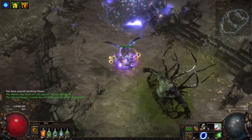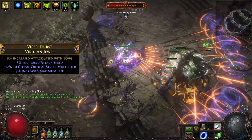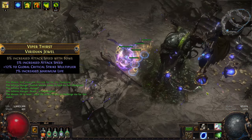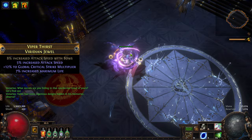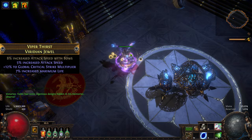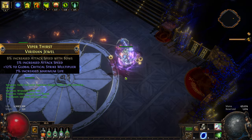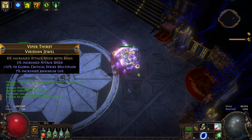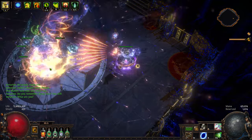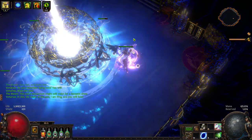Speaking of rare jewels, any remaining jewel sockets should be filled with a normal rare jewel like this one. This one is 100% best in slot, and you'll need 3 identical copies to fully min-max your build. These are not expensive to craft — I recommend manually making them by buying a fractured viridian jewel with increased attack speed with bows, then reforging life on it until you get all 4 mods aligned. This is way cheaper than buying it already crafted. For the Bandit quest, we are going to help Alira as usual. For Pantheons, we have the Soul of Lunaris and the Soul of Ralakesh.